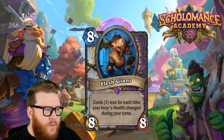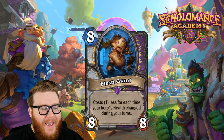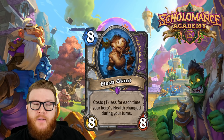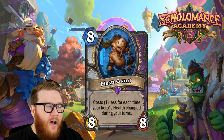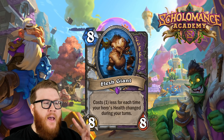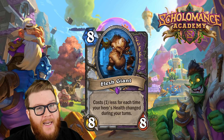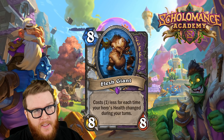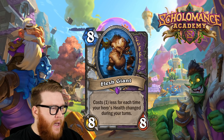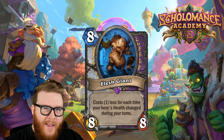Next is Flesh Giant, a dual class card for Priest and Warlock. Eight mana eight-eight, and it costs one less for each time your hero's health changed during your turns. Note: this is NOT the amount of health that changed — it's each instance of health changing. So for hero powers that do two damage or heal two health, this only reduces cost by one. It takes eight hero powers to get Flesh Giant down to zero mana, not four.